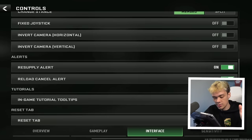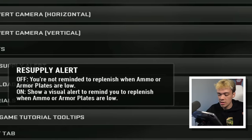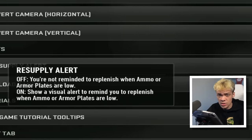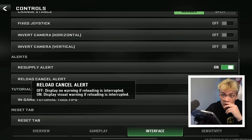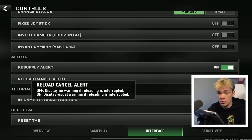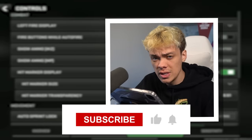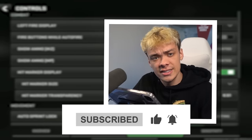Resupply alert is pretty important — it tells you when you're low on either plates or ammo. Reload cancel alert can also be useful because sometimes you think you reload and then something happens and you don't, so it'll just let you know. That's it for all the settings today — I hope you guys enjoyed the video. If you did, hit the like button, subscribe, and I'll see you guys next time.